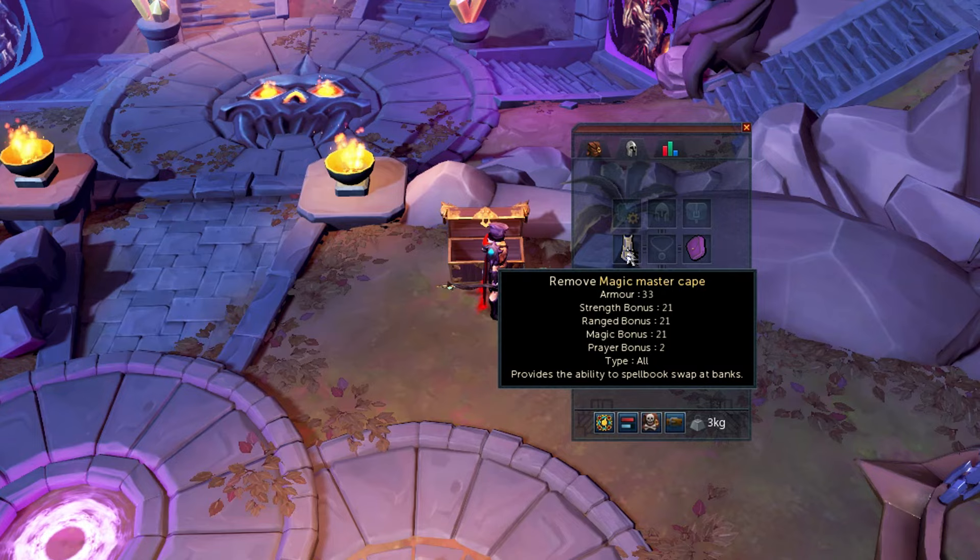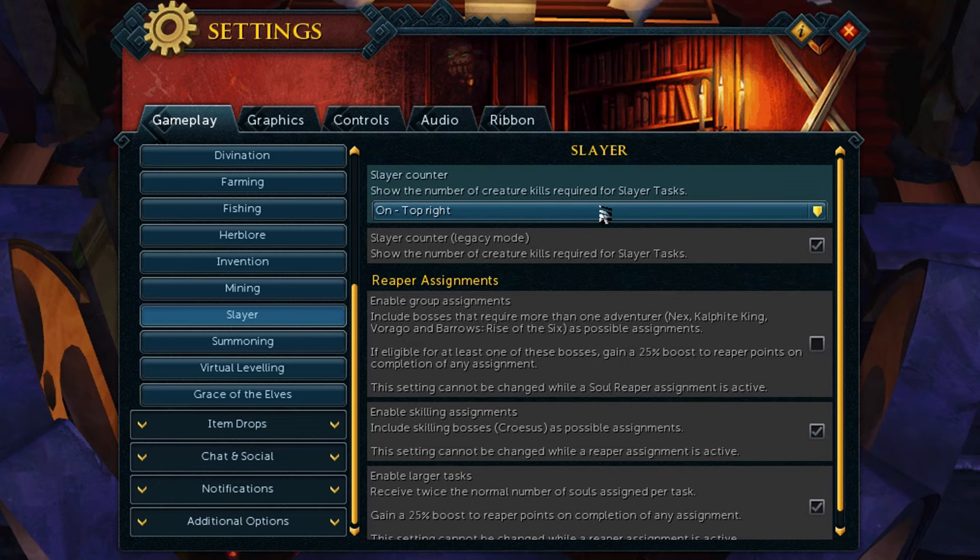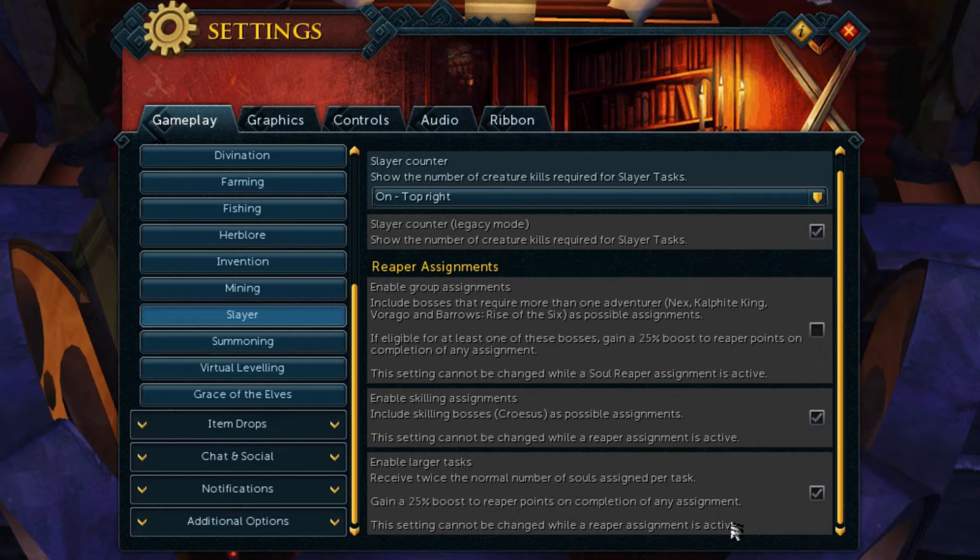In gameplay settings, under skills and experience, and then under the Slayer skill, you can not only turn on a slayer counter, but you can also enable group assignments and longer or larger tasks to increase the amount of Reaper points you gain. These settings cannot be adjusted until your current task has been completed, by the way.